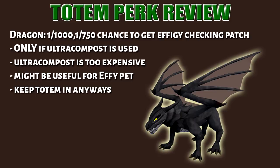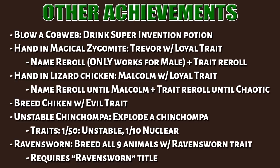Finally, here are the other achievements. For Trevor the Zygomite: this requires a magical zygomite that must be male only. Use a name re-roll until you get Trevor, then use a trait re-roll until you get the loyal trait. You can actually buy it from other players, then hand it in to Granny. For the lizard chicken, it requires the chaotic trait — use a name re-roll until you get Malcolm, and it also works with female lizard chickens. For breeding evil chickens, just breed a chicken with an evil trait. Exploding a chinchompa only triggers when gathering produce and requires an unstable or nuclear trait on the chinchompa. Finally, the Ravensworn trait requires you to breed all night animals with a Ravensworn trait, and the Ravensworn title must be unlocked first.